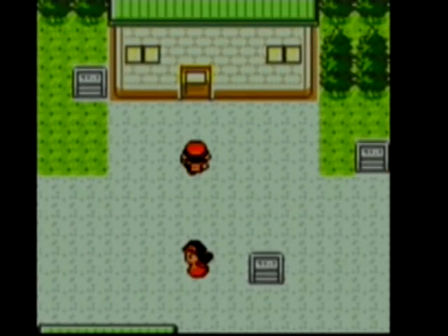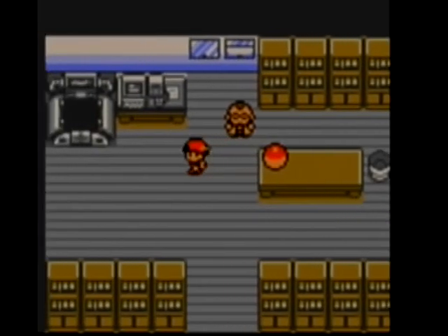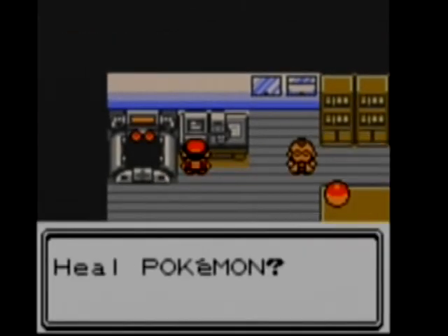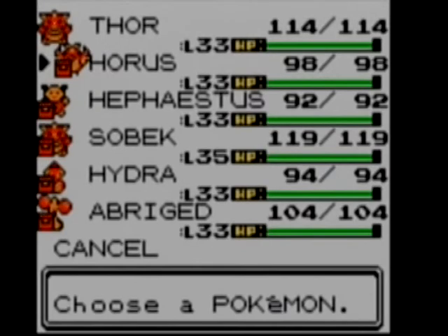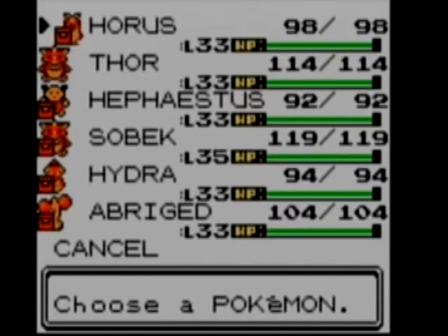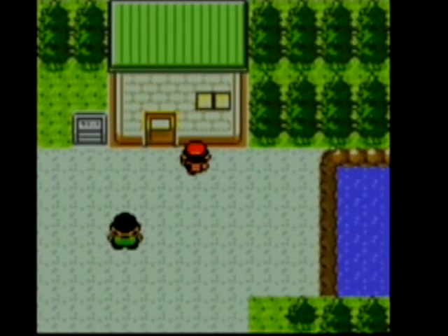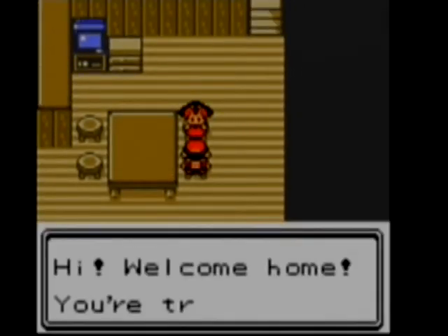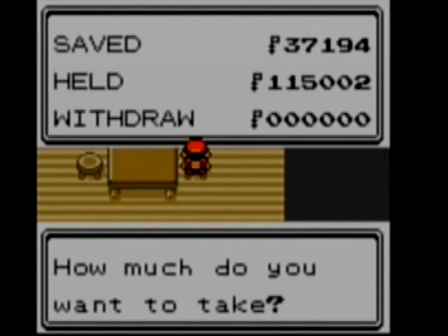Flying to New Bark Town. Gonna speak to the professor — Master Ball didn't really come in handy. He still wants to see the Togepi; of course we're never actually going to give it to him. Heal our Pokemon and put Horus back in front since Horus is starting to level up. Walk out, gonna head off to the Pokemon League now. Talk to Mom — take all the money. If you set it down from zero it'll just delete everything. That's stupid.